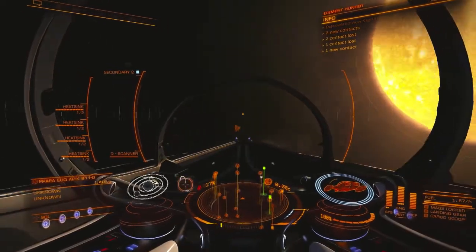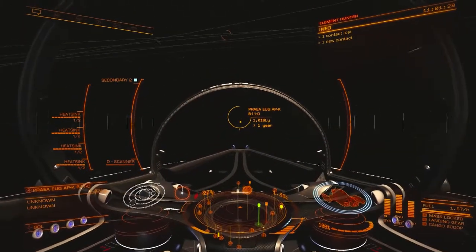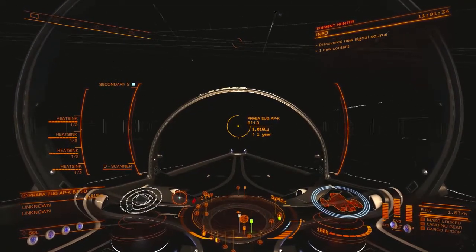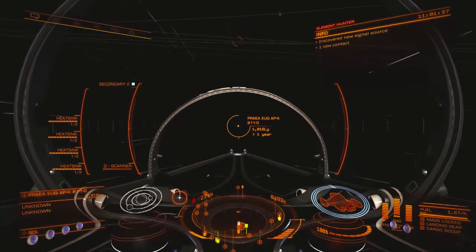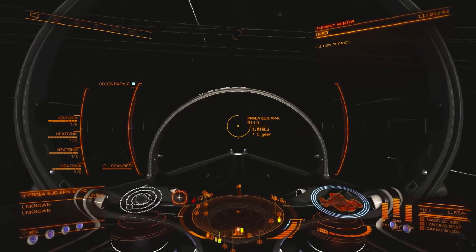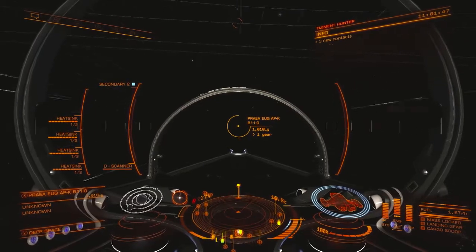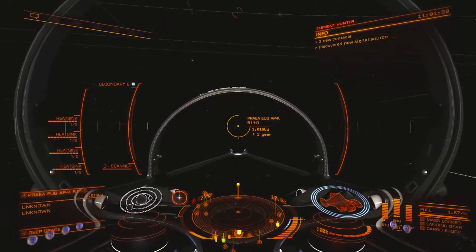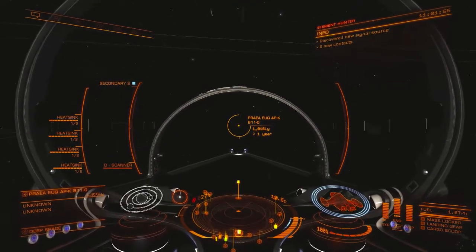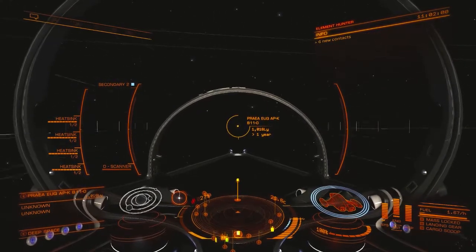Then turn your ship and go to full throttle, and you will want to supercruise in the direction of that marker. Make sure you keep an eye on your fuel gauge. It'll only take you about half an hour to supercruise out to the necessary distance of 2.3 million light seconds away from the sun, but since you're probably going to want to spend some time once you're actually there, assume you need about an hour or two in supercruise.